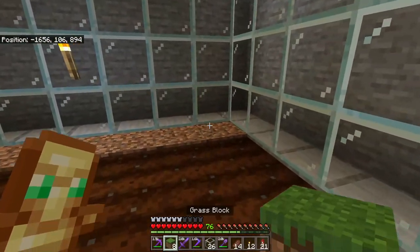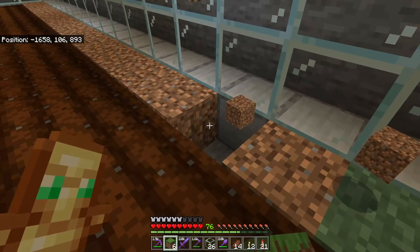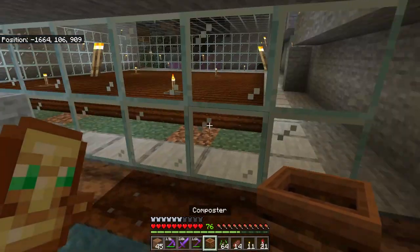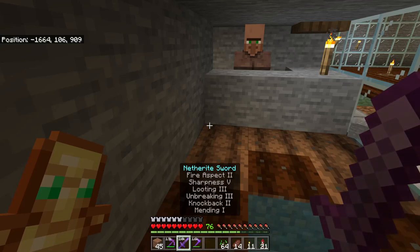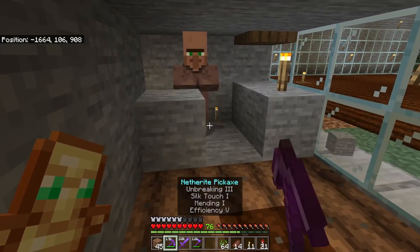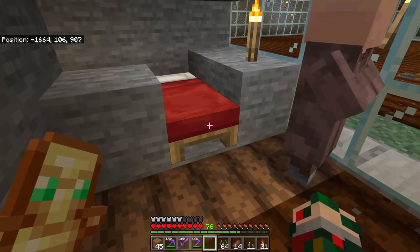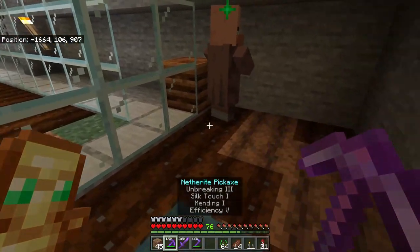One thing I had to go back and do was silk touch some grass so it would start growing in the back for planting our flowers on — you only need a few because it'll catch and grow by itself. Now we're going to make our villager a farmer. To do that, place down a composter. Once the composter is placed, go ahead and place your bed. He'll link to the bed, and once he's linked he'll turn into a farmer.